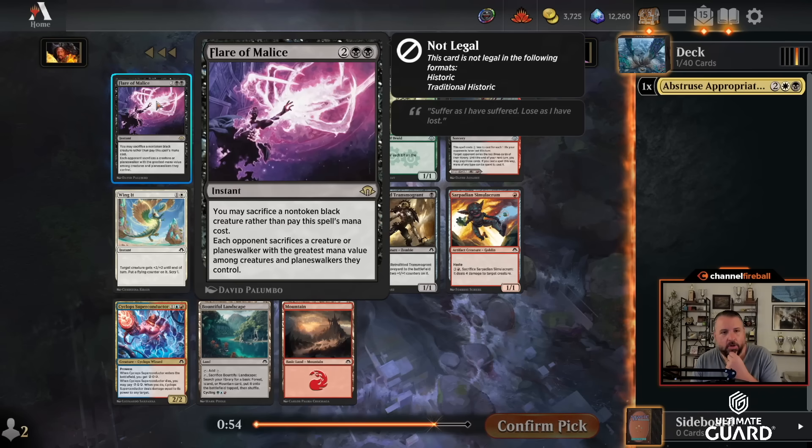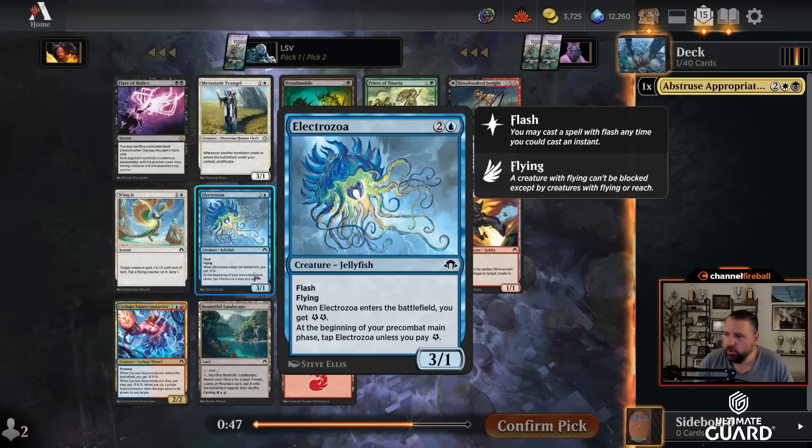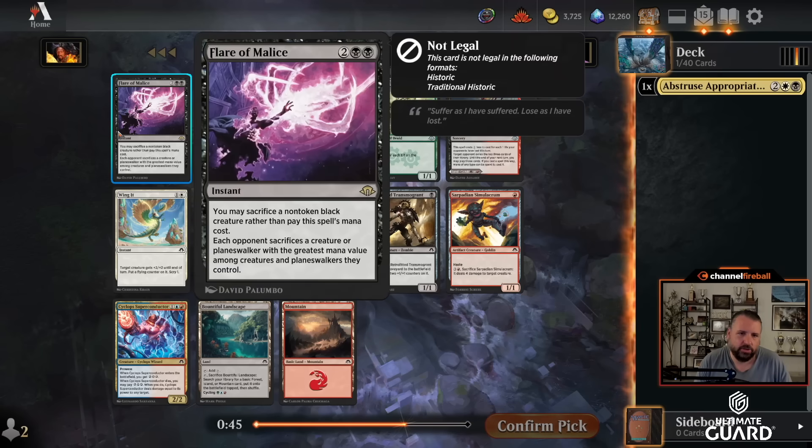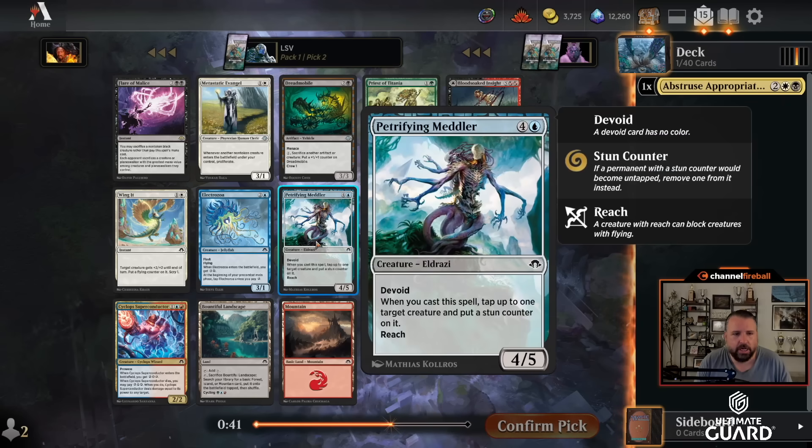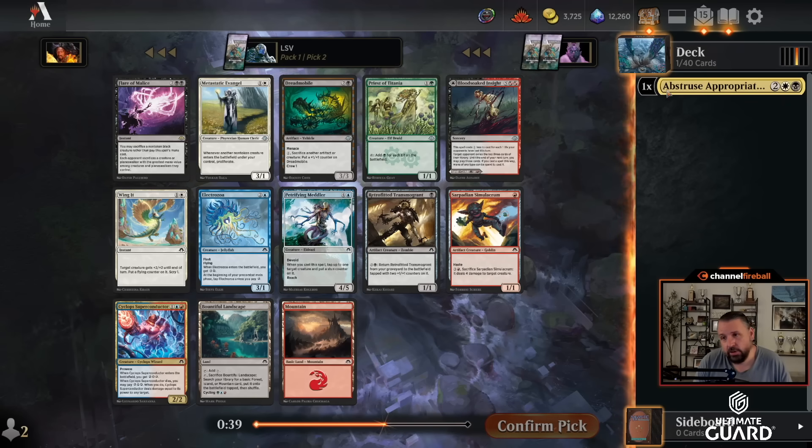Flare of Malice: four mana, they sack a creature or planeswalker — or the greatest mana value permanent they control, so their biggest thing, which is usually kind of what you want to hit. You can also sack a non-token black creature to pay for it. I'll take that over Petrifying Meddler and Metastatic Evangel.